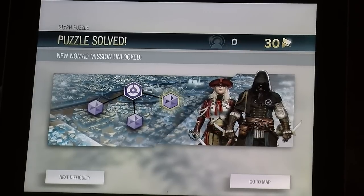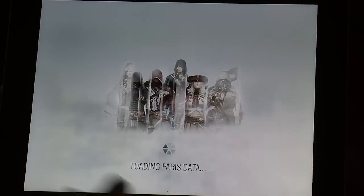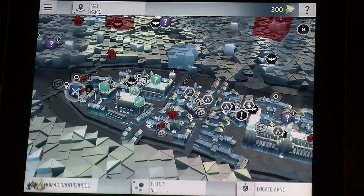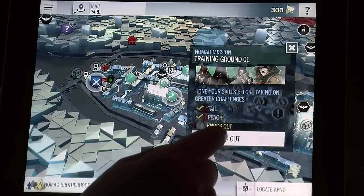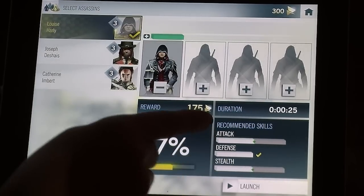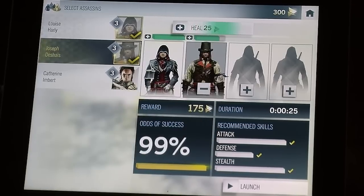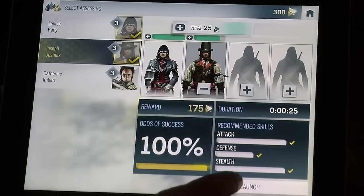Each time you complete a glyph puzzle, it unlocks a new nomad mission on the companion app. A nomad mission is highly inspired by the Brotherhood Assassination Mission system that we used for the Assassin's Creed 2 game. Basically, it's a queuing mission. Each mission has three steps, and for each step you can assign up to four assassins. Each assassin has stats and health. Each mission has required skills — for this mission I need a lot of stealth and a lot of attack. So I need to assign the best assassins possible. Once you reach 100% chance of success, you can launch the mission.